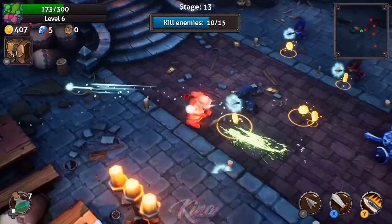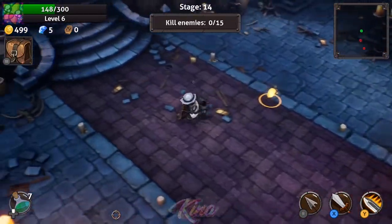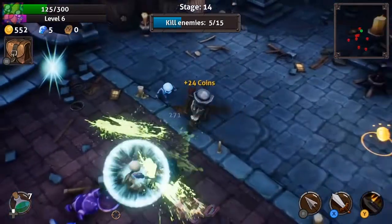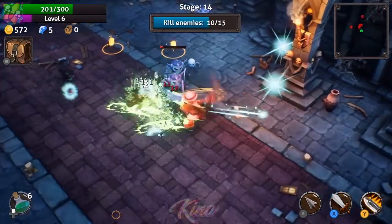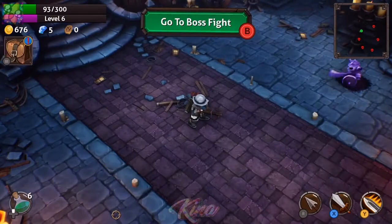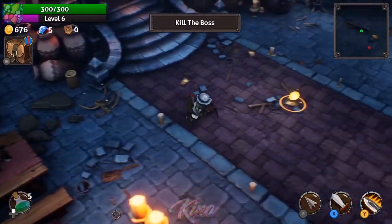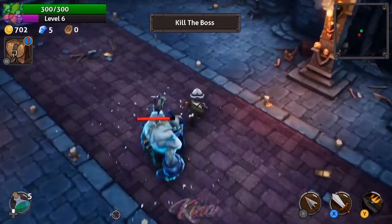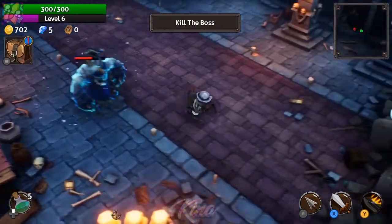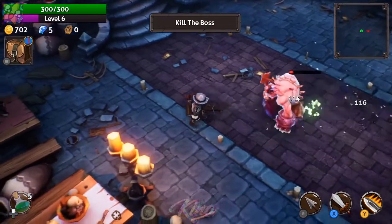We are on stage 14. The enemies feel faster. The mages are giving me some trouble — ranged enemies are the worst because they can deal quite a bit of damage, especially if I'm just standing still. Once you hit the kill-the-boss button they all disappear and then you've got the boss. This guy is very strong and fast. I'll use the Thrust ability to escape in this case instead of engage.